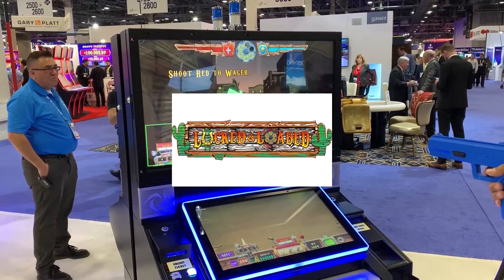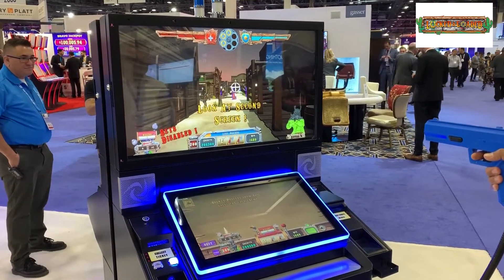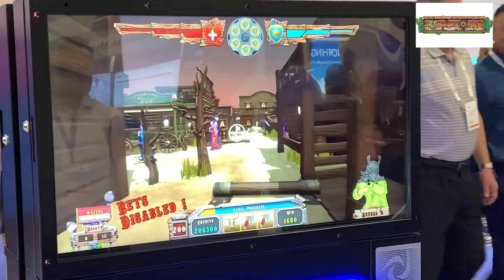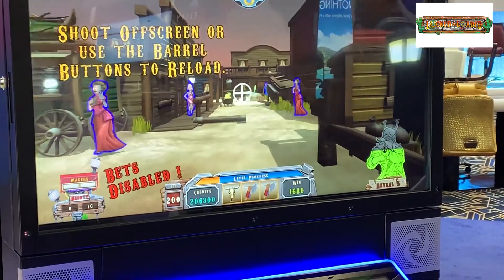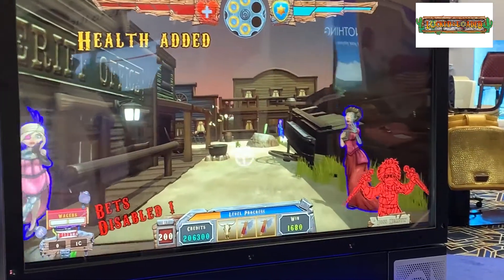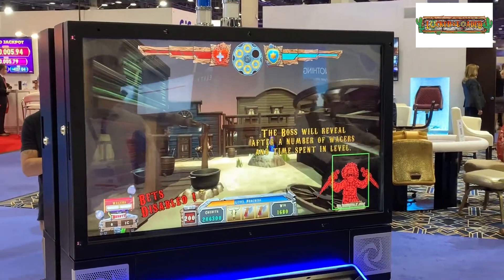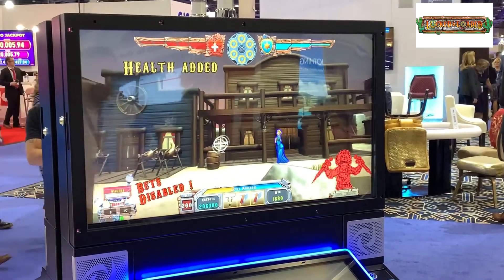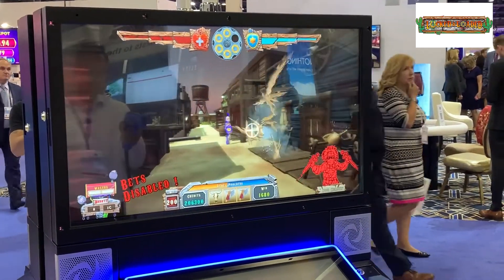There are more arcade-style games. The Martians have come down and invaded this western town, and his job is to eliminate the Martians — not shoot the town folk. Only the Martians. What happens if you shoot the town folk? You lose health. So you have to be skillful enough to make it through the level, because the aliens do come after you. Whenever you eliminate the aliens, that is your wagering event.